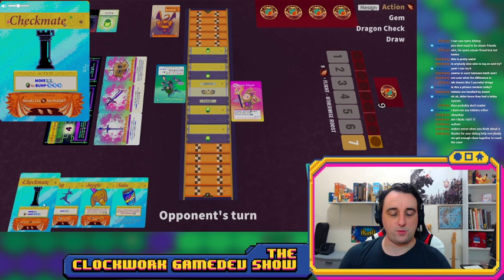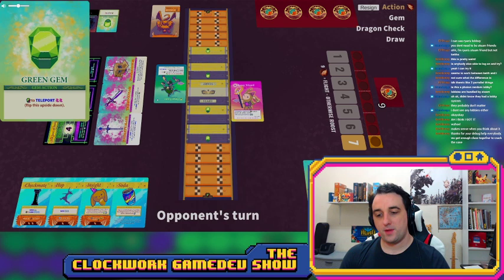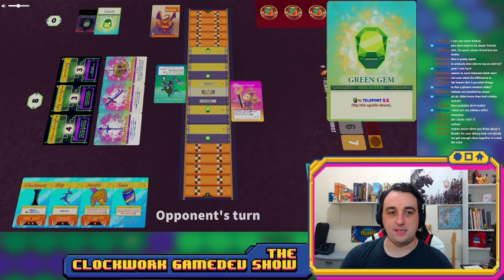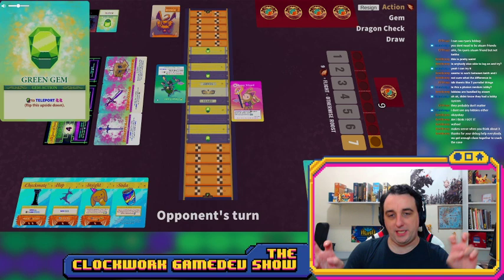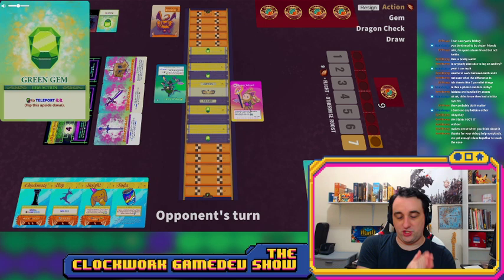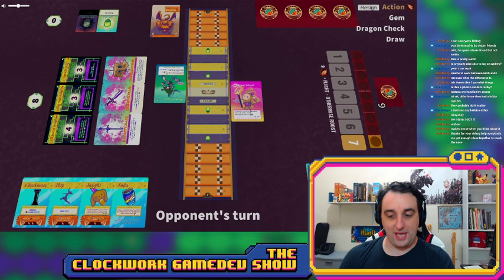At the end of your action phase comes the gem phase. You can do a few things with green gems: you can flip one to its depleted side to teleport two tiles. Teleport works like movement in every way except you cannot win the game with it — one victory condition requires reaching an exit tile by playing a move card, not a teleport or a green gem spend. That's the key difference between teleport and move.